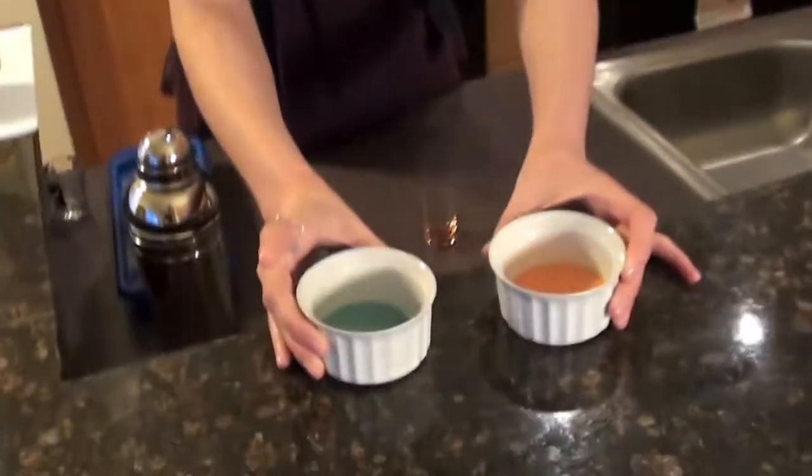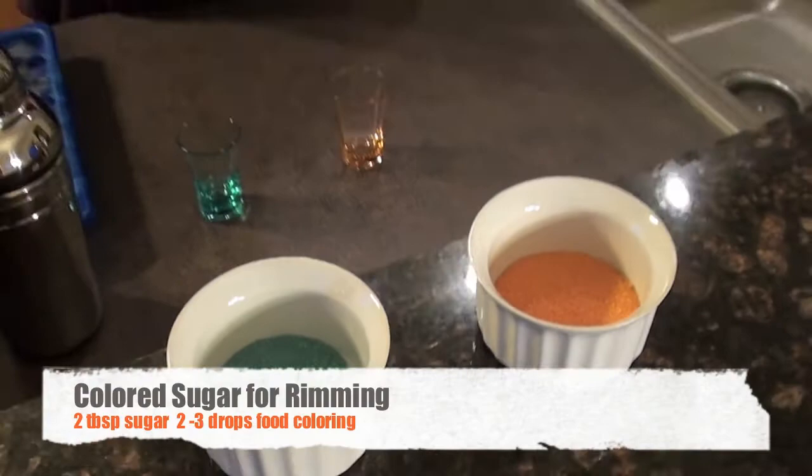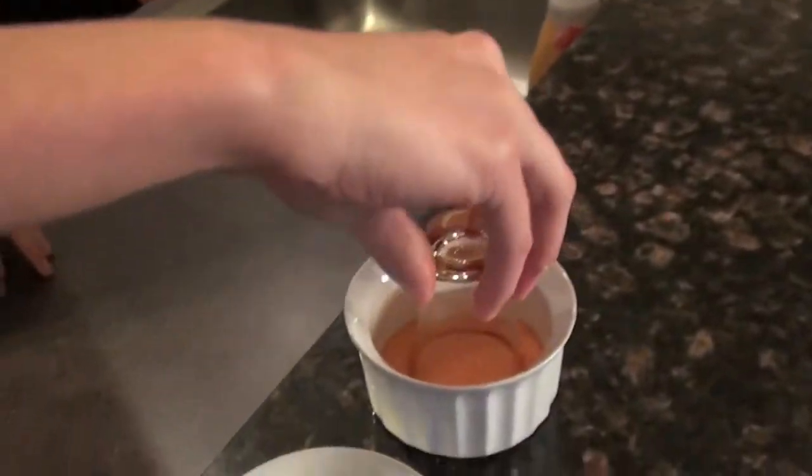So before we get started with actually mixing the alcohol, we are going to create some sugar rims for our shot glasses that are reminiscent of the portals in the game. So we made some blue and some orange sugars to rim the shot glasses with. Really, really easy to make. You just need about two tablespoons of sugar. For the blue we added about three drops of food coloring and for the orange we added about one yellow and one red drop of food coloring. You're just going to want to mix that together until the clumps have all separated and it gets back to that sugary texture. Grab a lemon first and we're going to cut this up so we can rim the glass with some lemon juice. It's going to help that sugar stick a little bit better. Coat that rim with lemon juice.